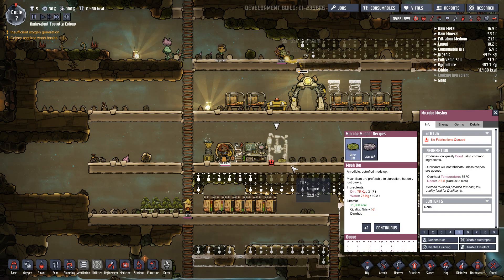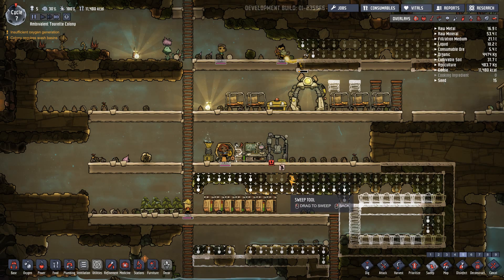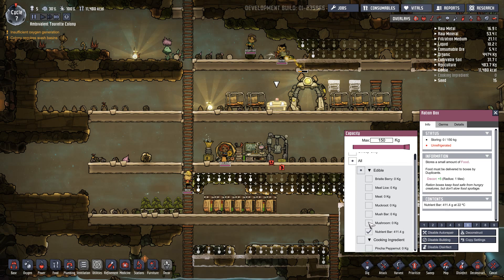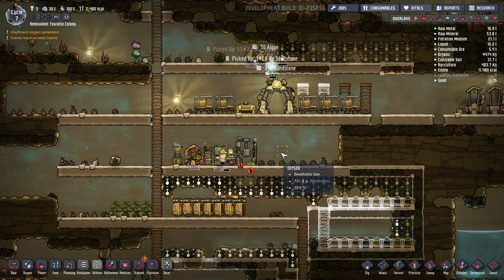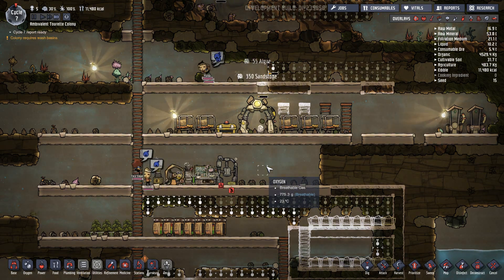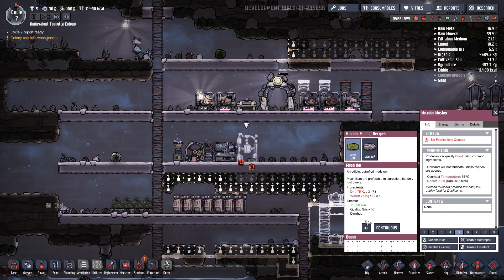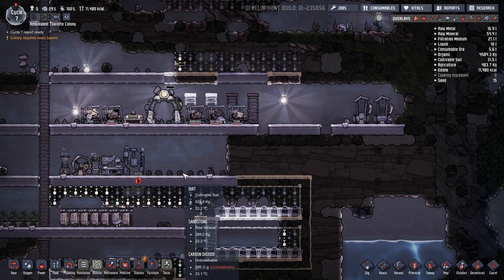We have not enough food. We have some bars here. The sweep thing here. Cooking ingredients, edible — we have mush bars here. Come on, get it. Assholes. Now we need to really take care of the food.